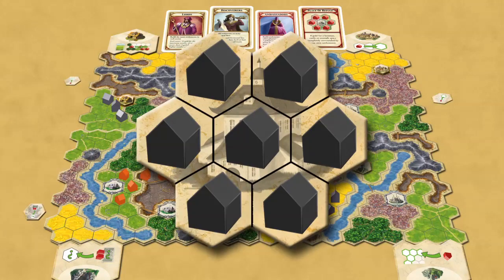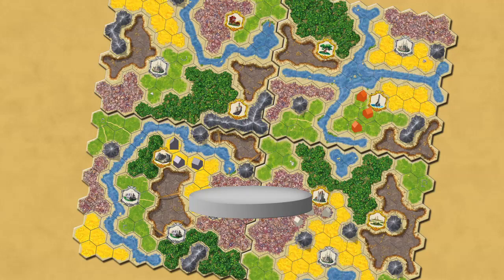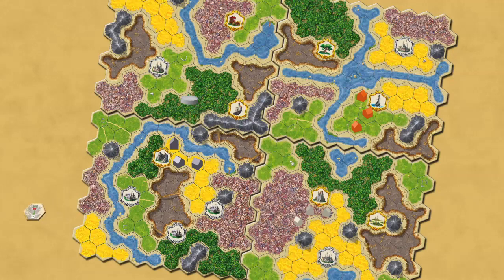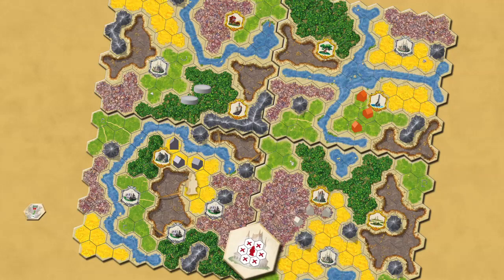The City Hall location tile from the Crossroads expansion allows for a different sort of settlement placement. This tile counts as seven settlements, but still must be placed according to all settlement rules. In the Nomads expansion, stone walls can be built by players with a quarry location tile, and are used to block terrain spaces. In the Crossroads expansion, warriors enter the game when a player has earned the barracks location tile. A warrior prevents building and movement in all adjacent hexes around him.